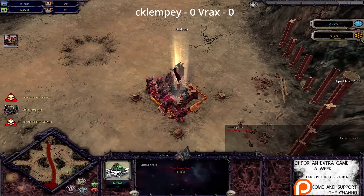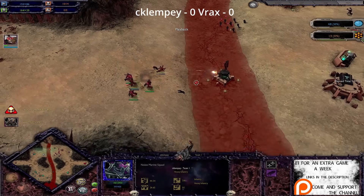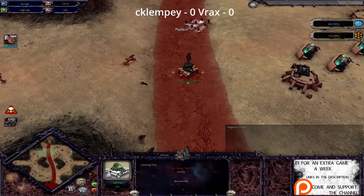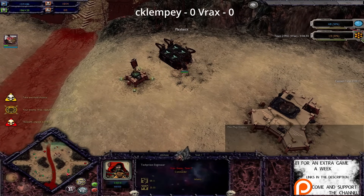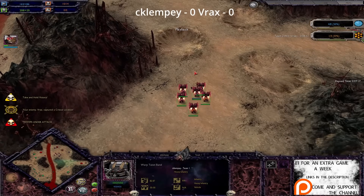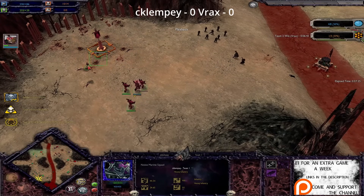Grenades been thrown in - two grenades, that's all it costs to take on a missile turret. This listening post is up for grabs. These guys are good against infantry, heavy infantry, vehicles and buildings. Noise Marines trying to go through this side but it's too protected. Air Command going to pop. Let's see some air play for once against the Emperor's Children - that's all I want to see. Just one singular plane, and these Warped Talon Bands will be up Schitt's Creek with nary a paddle to spare.